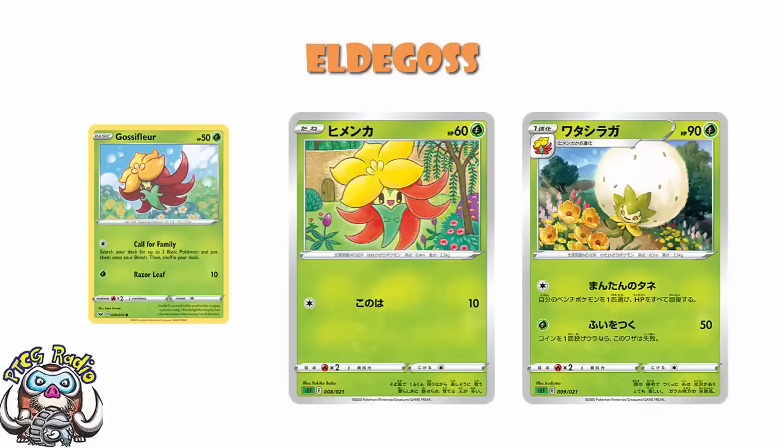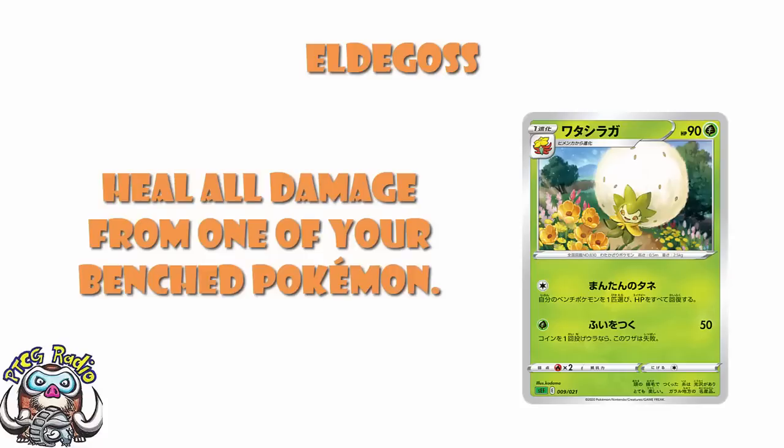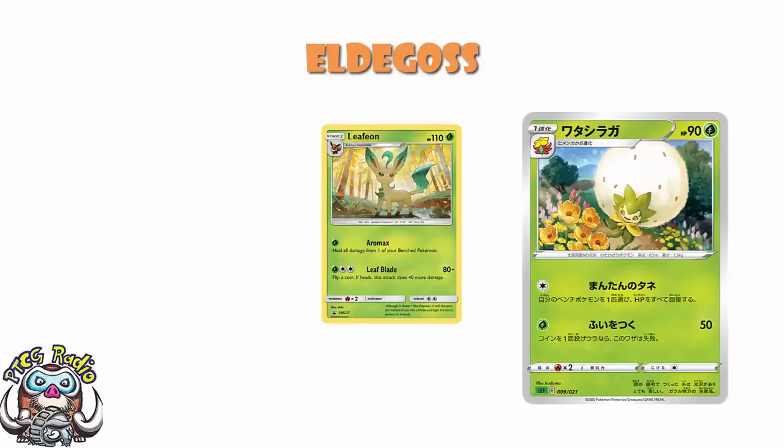We do have a new Eldegoss here. I love the artwork — the artwork on this is stunning. For a single colorless energy, you get to choose one of your benched Pokémon and remove all damage counters from it. That's not bad; there are plenty of reasons to get excited. Having said that, we've already seen it on Leafeon — the Leafeon Sun and Moon promo card. For 1 grass energy, heal all damage from one of your benched Pokémon. That's the same as this, except this does it for a colorless energy rather than a colored energy.